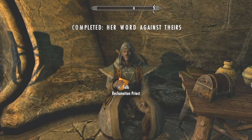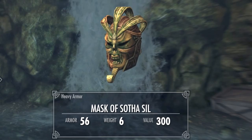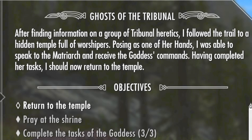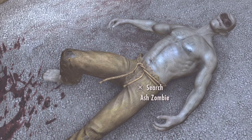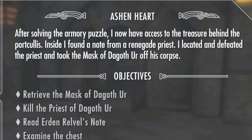That completes Her Word Against Theirs. Head to Skyrim's Stony Creek Cave in the back, talk to the missing curate, and get the Massive Social Seal. Now return to the temple and fight off the ash zombies all the way up to the entrance — you're gonna get the key to the armory and some clues.